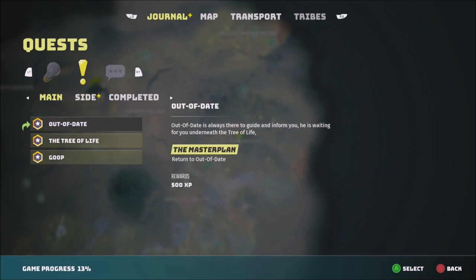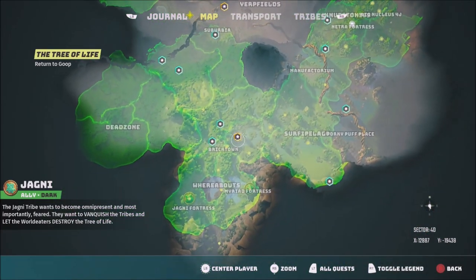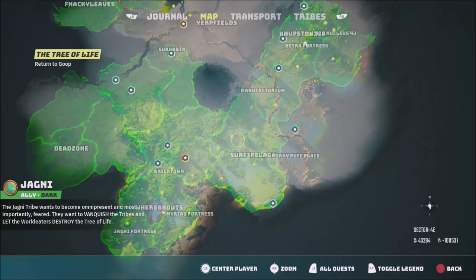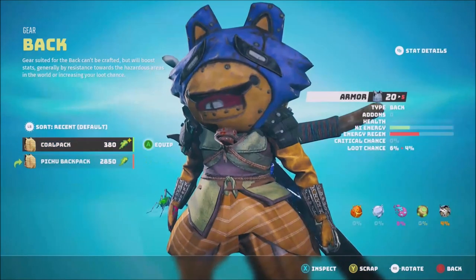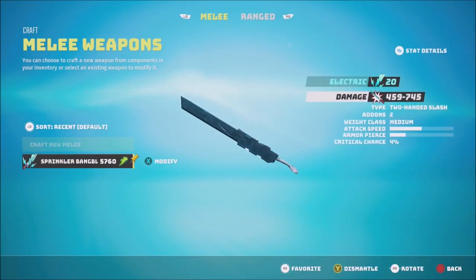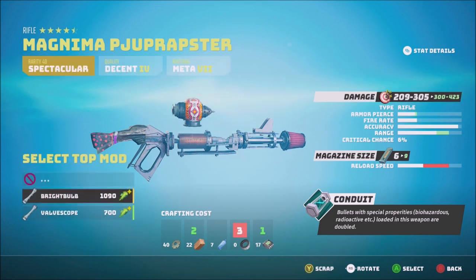Now I only have two main missions — return to Out of Date, or return to Goop. I wanted to do the Goop one first — I feel like those missions will give me better gadgets and bonus stuff. Back at Goop's location — let's talk with him really quick. Before that, can I craft anything interesting? My gun — I need more rubber. Look how much damage I can do though. Let me scrap this one to get some resources.